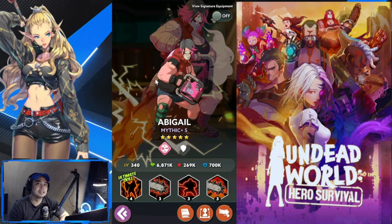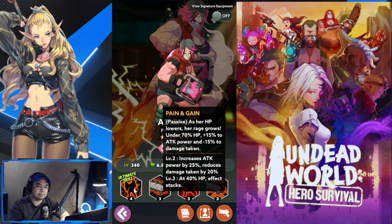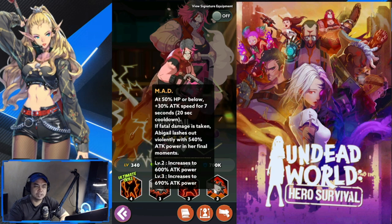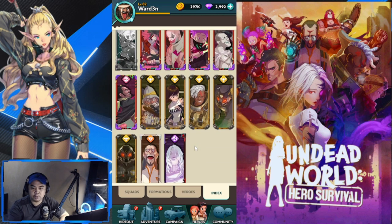Number one for Sugar Reapers is going to be Abigail. She is two-in-one — you have a defender and an attacker. Tons of damage, tons of survivability — she is one of the best defenders in the game. She deals shock to enemies, has additional attack overload, and increasing attack power. She deals a lot of damage and is very survivable, which is why she's number one for Sugar Reapers in PvP.